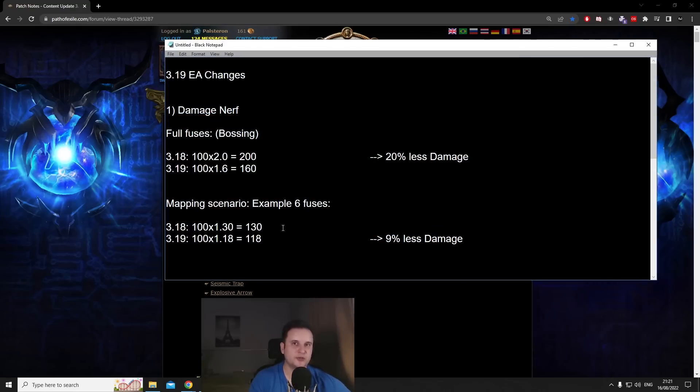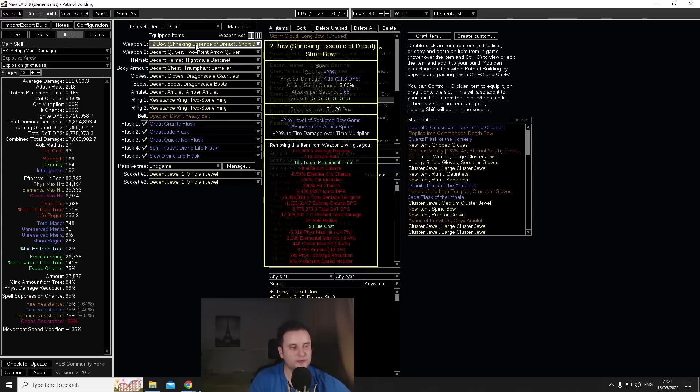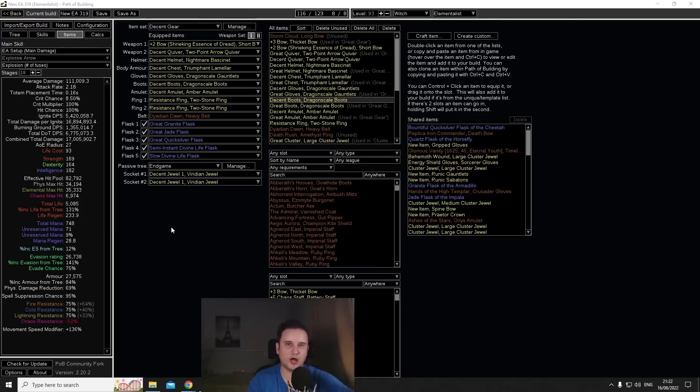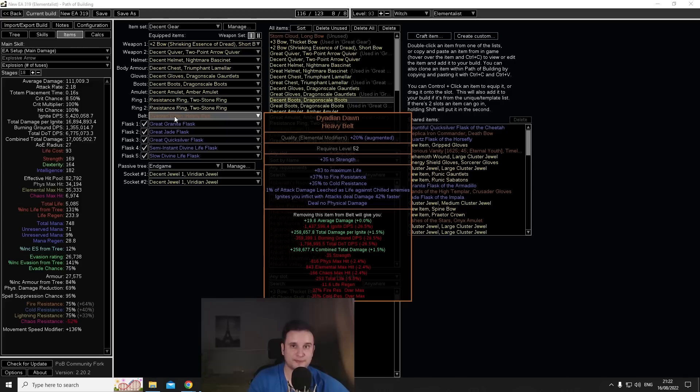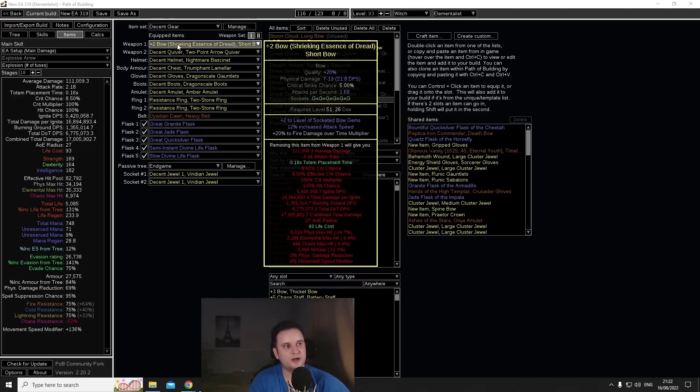In terms of damage nerfs, you also have to think about the meta. If fewer people play EA, there's also going to be fewer people buying the gear, so something like a Daedian Dawn or porcupine cards for a 6-link are going to be a lot more affordable. Your very ceiling at the top will be a little bit lower, but for most people that's not a problem because they'll hit their power spikes earlier. This could actually be an opportunity for people who have never tried the build.